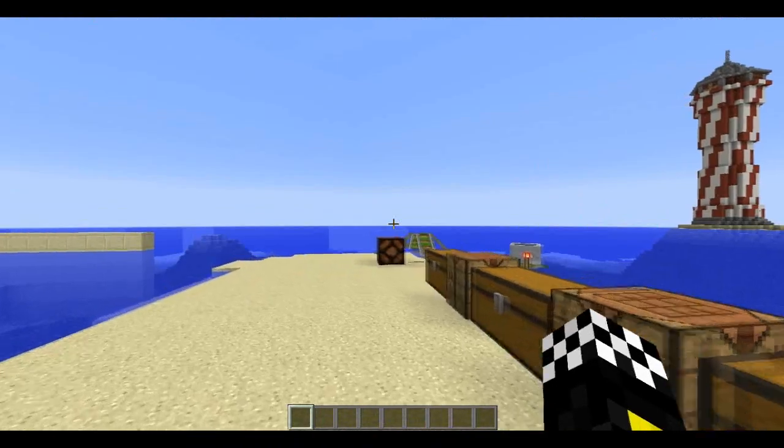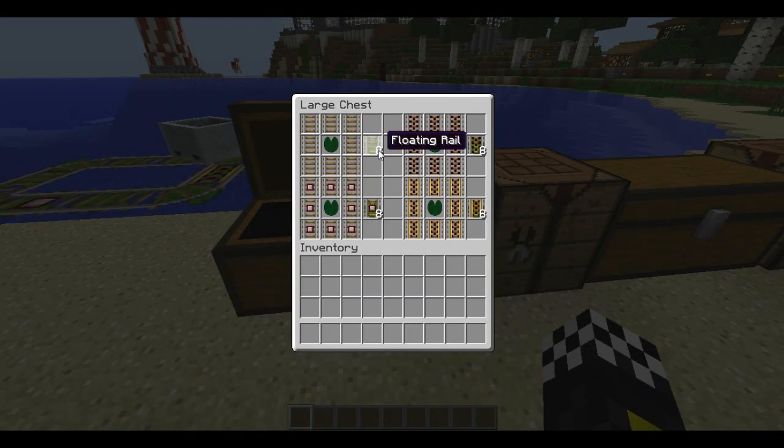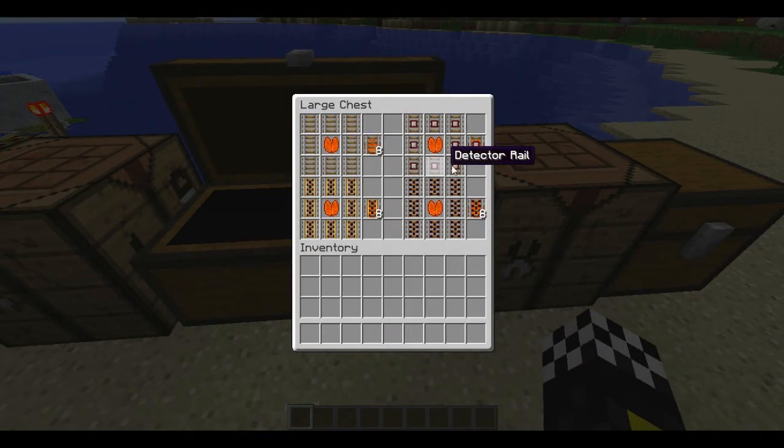As usual, crafting recipe first. The floating rail is crafted using the lily pad and rails. You can put any number of rail pieces into the crafting table - say you want to craft five pieces of floating rail, you just put five rails and one lily pad, and you get five floating rails.